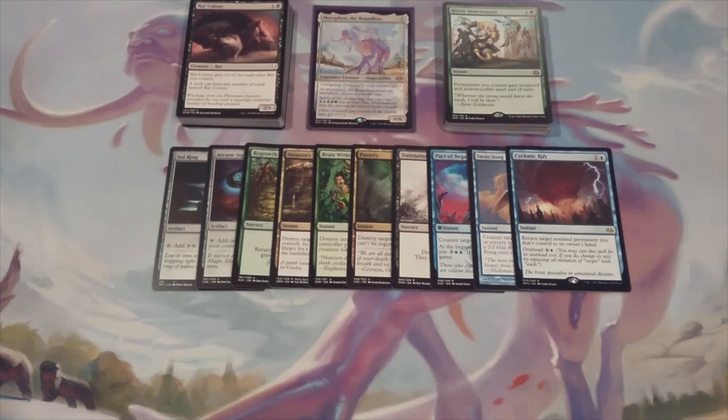Let me know what you think about this deck so far in the comment section below. I am really getting excited about playing with this deck. If the engine works the way I'm anticipating — with the Rat Colonies being cast for free and maybe even at instant speed, particularly if we have a Herald's Horn in play and Moriphon is in play — maybe at some point we come back with a revision and include Leyline of Anticipation for the Flash. This is going to be a pretty perverse deck. So let's see what happens. MTG Burgeoning here, your channel for all things Moriphon.